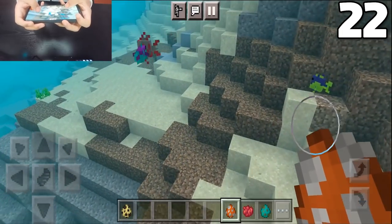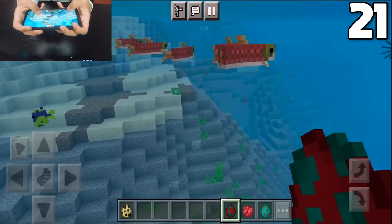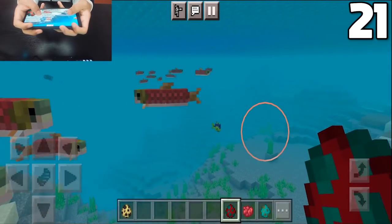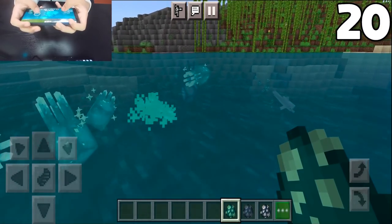Tropical fish are now the appropriate length — they're made to be significantly bigger. Salmon no longer vary between three different sizes; all of them are made to be uniform. Dolphins, squids, and even glow squids no longer have baby counterparts.